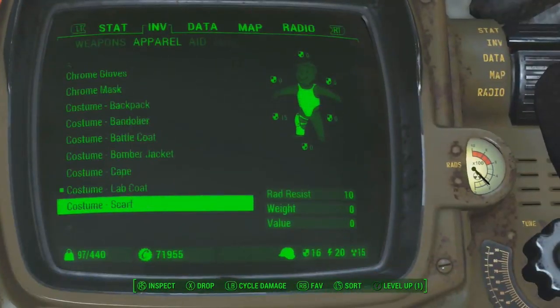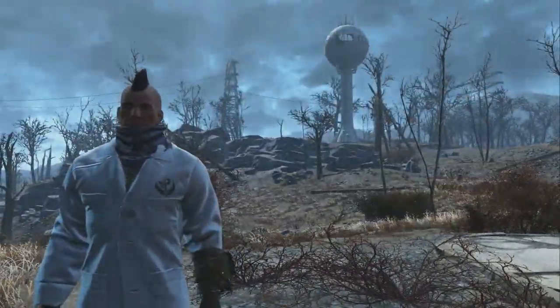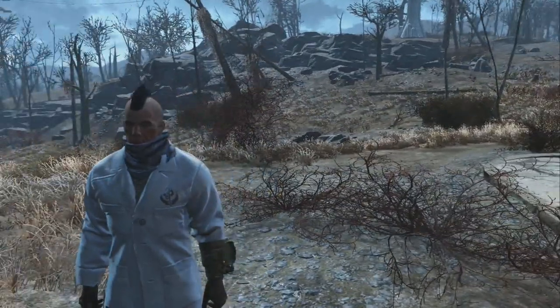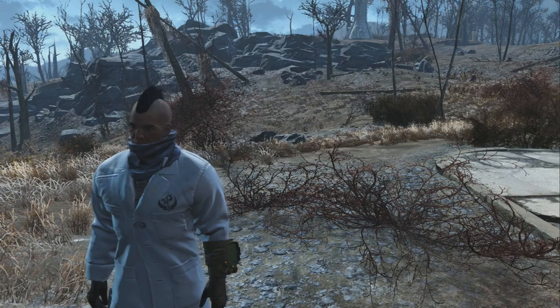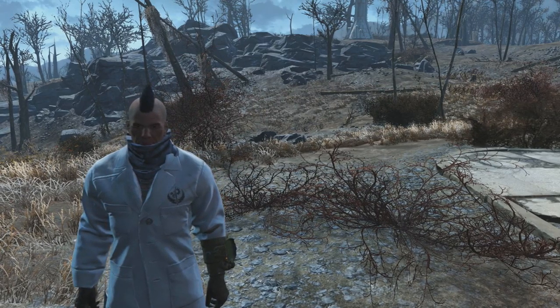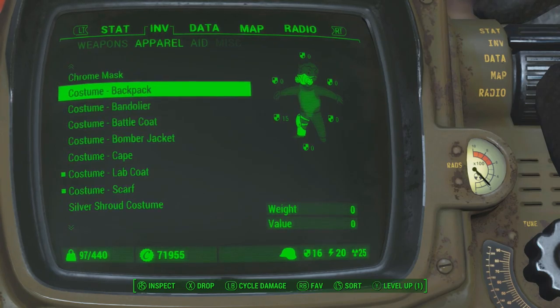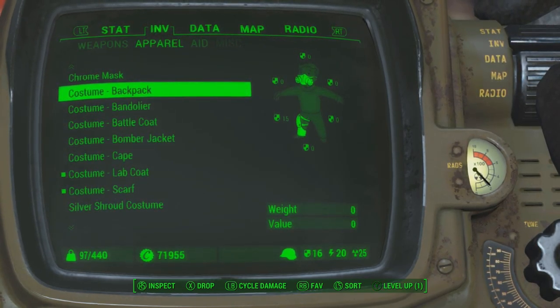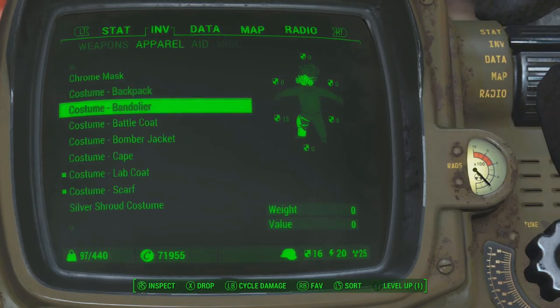The lab coat is awesome — pretty bulky though, not gonna lie. It's well padded, but again that's an over-slot item so that's pretty damn cool. The scarf we can have with the lab coat — why not. The scarf's pretty cool but I don't like it when it peeks out as a different texture. It's kind of like a lump on your neck — it's not actually free-flowing. But yeah, overall pretty damn cool.